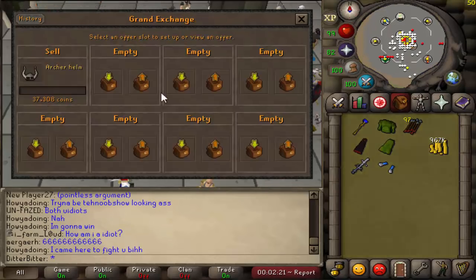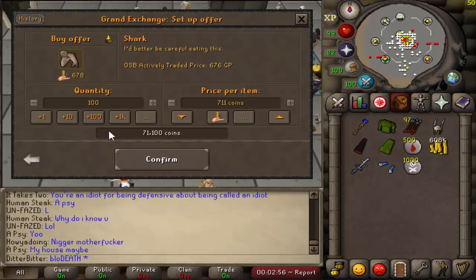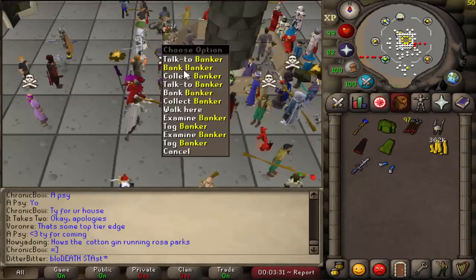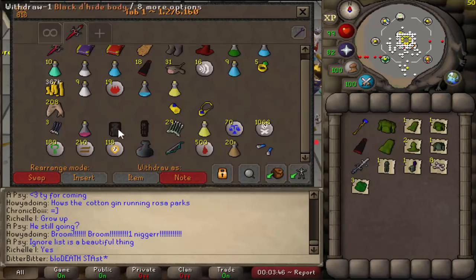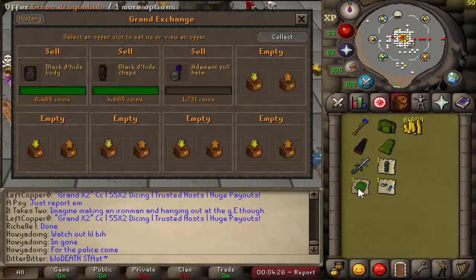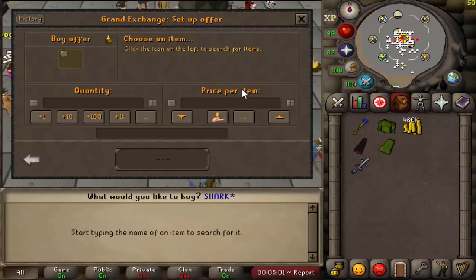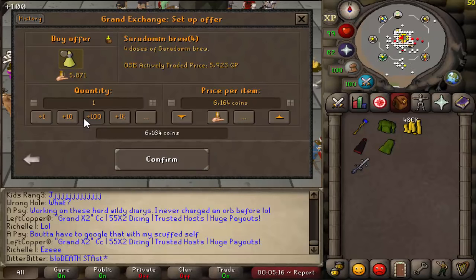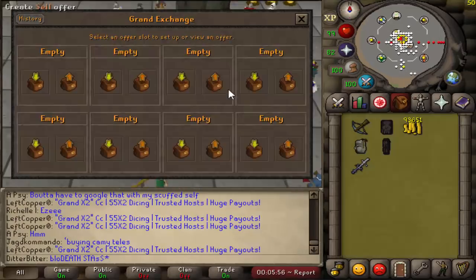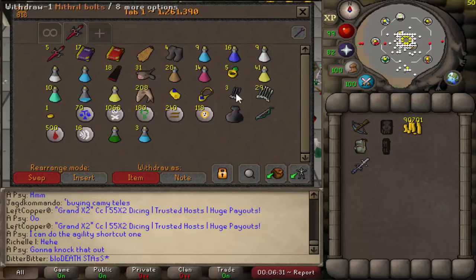So we killed that PKer and got a whip/tentacle worth about a mil, plus all the other stuff for 1 to 1.2 mil total - enough to go very budget deep wild Ancient PKing. We got some stamina potions, a couple sharps, still PKing with water stuff and salad robes, but we've got a rune crossbow and bolts we PK'd off that guy. Our goal now is to upgrade to a mystic set and start PKing with super combats. We're looking to get a seers ring and a rune pouch - the rune pouch is about 1.2 mil, seers ring about 500k, so we need to make about 2 mil.